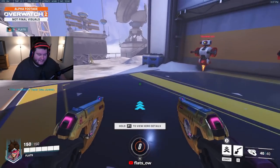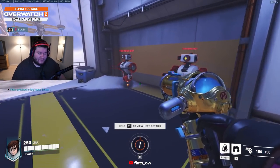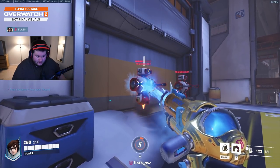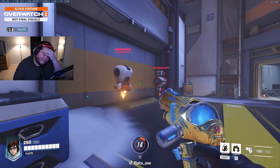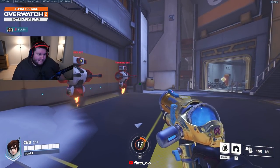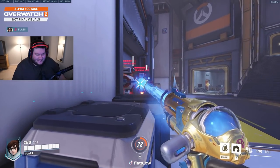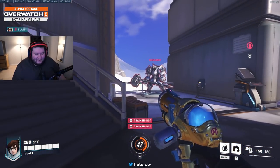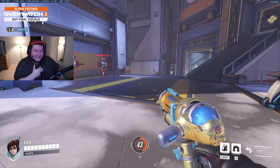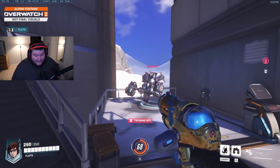Tracer has no major changes other than her gun sounds being a little bit different and she does slightly less damage. There might have been a pulse bomb change but I'm not sure if that got reverted, so I won't talk about the pulse bomb. Mei has a pretty major change — her left click no longer freezes, but it does 100 damage per second. I watched Seagull literally go 1v5 versus a stack of devs and just solo them on Mei, and it was the funniest thing I've ever seen. Her right click is very much the same, and her blizzard still does freeze.